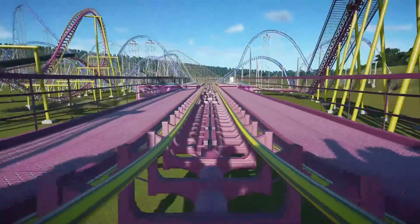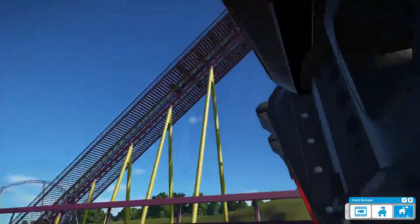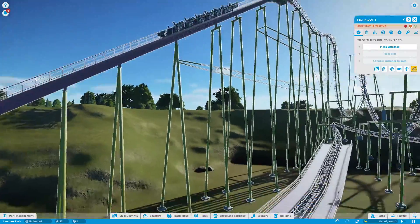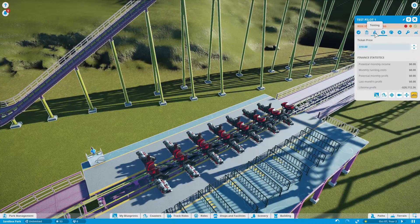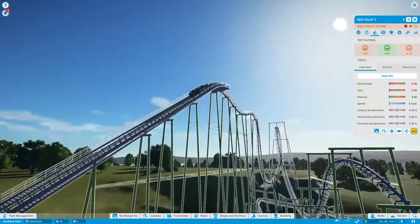Yeah, that was pretty damn smooth for a 4D coaster, and the train is at the brakes. That train right there is still going up the lift hill — that is good. Operations are really, really nice for that. What are the ratings? 5.2, or 5.8, 7.4, 1.6, 4.1, 6 — not too bad.